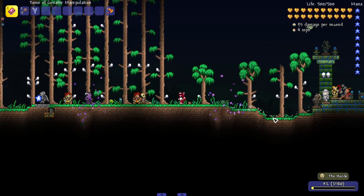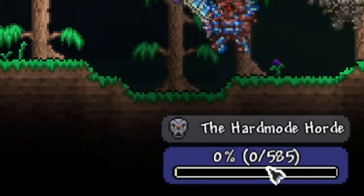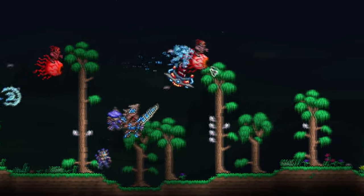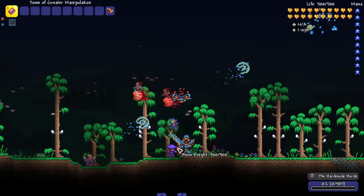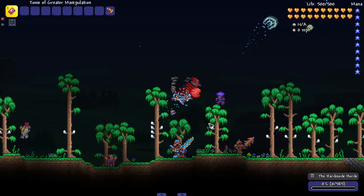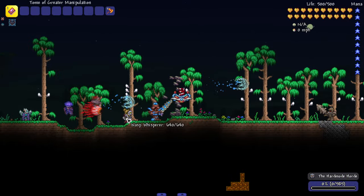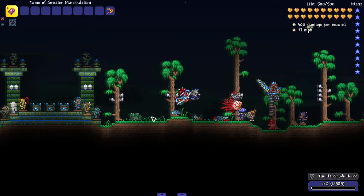Let's hop into the hardmode version - 585 zombies! We've got dudes literally riding around on eyeballs, bone paladins with swords. The sports zombie showing up - this is low-key my favorite zombie design. Too bad you never really see him.